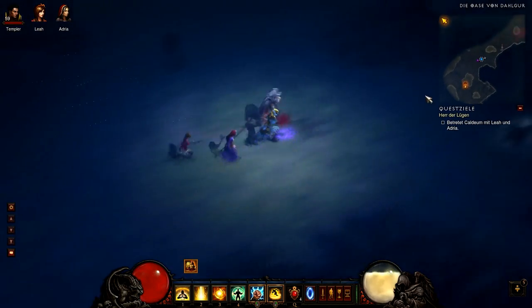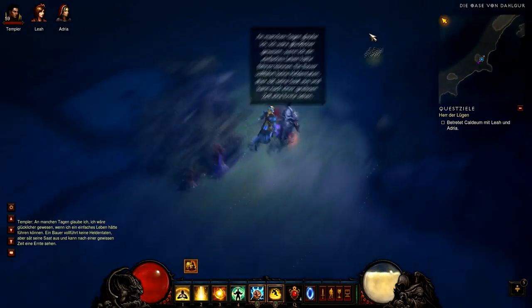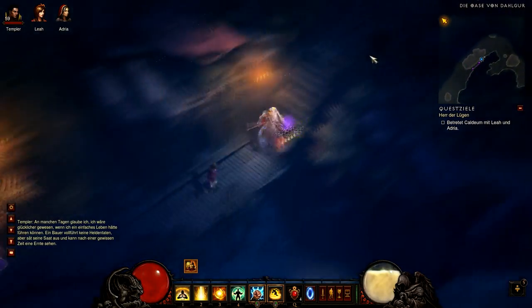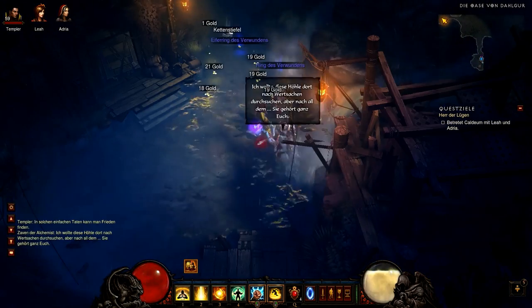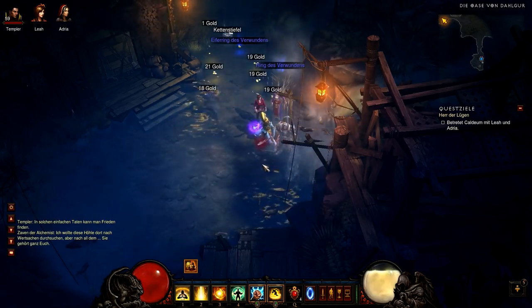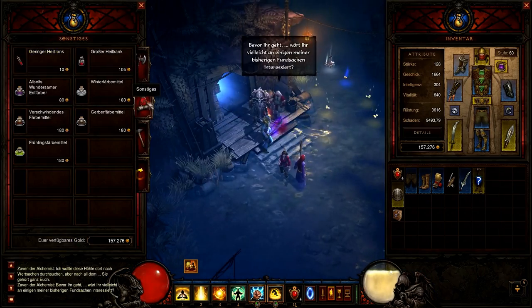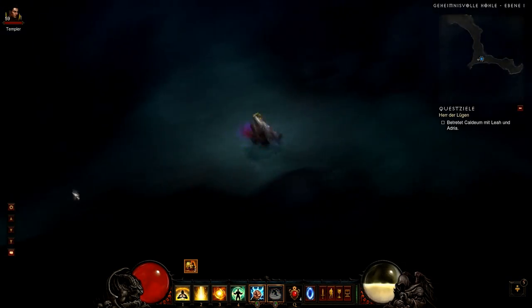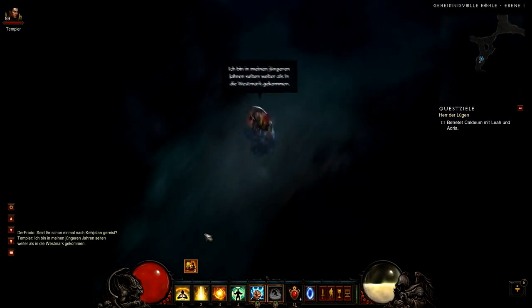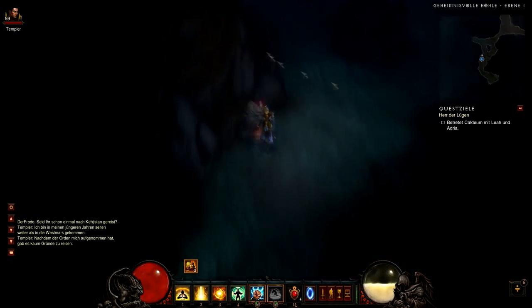When you have found him, he will open up the door to the Mysterious Cave and in there might be a mysterious chest which contains the Liquid Rainbow. It can be found on level 1 of the Mysterious Cave and if it's not there, you need to restart the level and find Seven again.